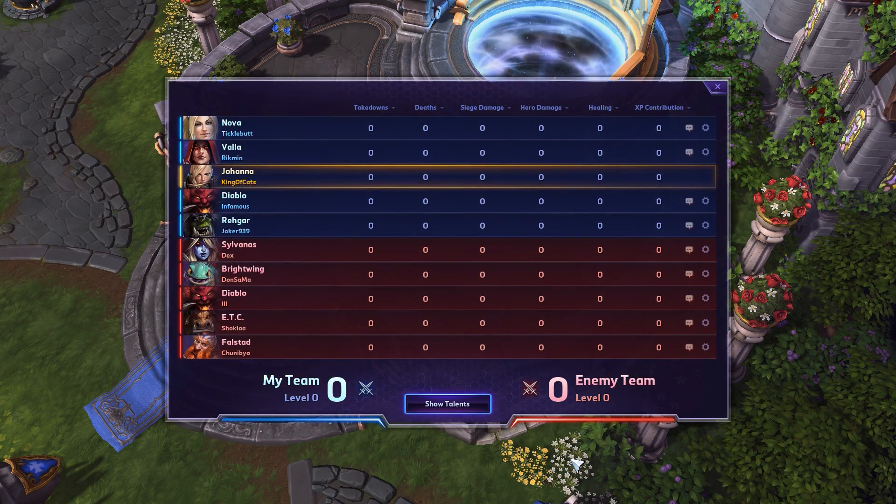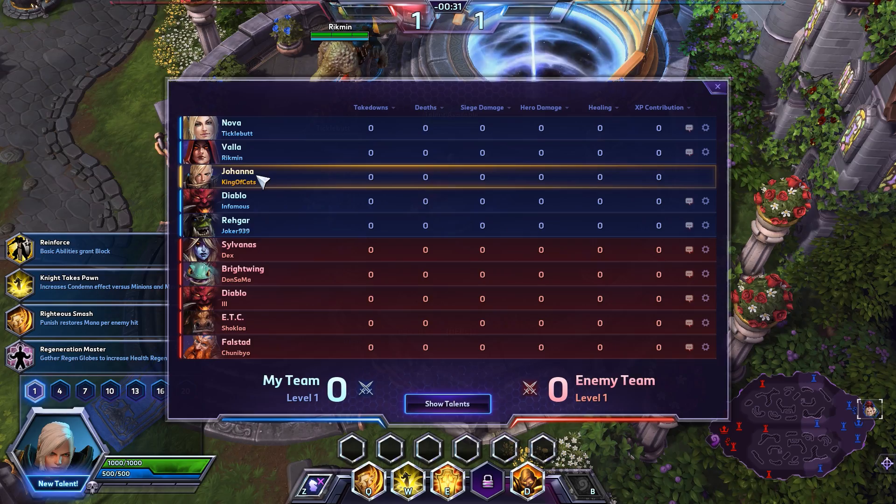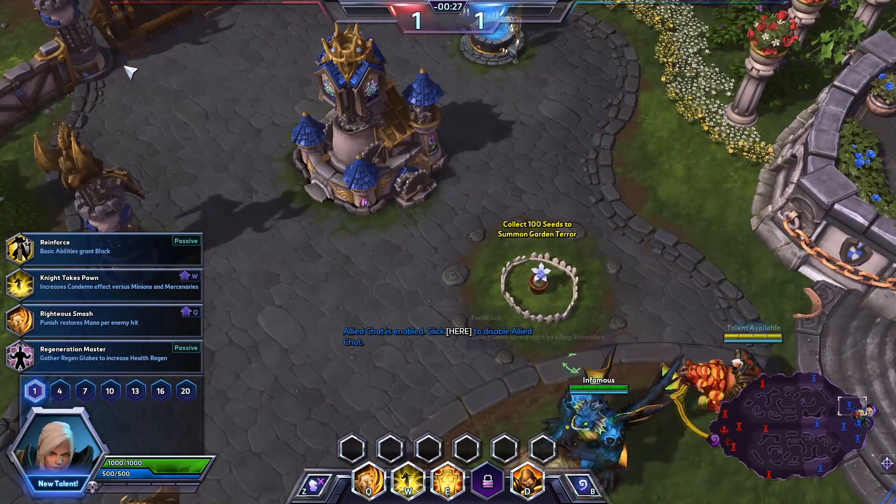Welcome to the Garden of Terror. Enemy team: Sylvanas, Brightwing, Diablo, ETC, and Falcet. Friendly team: Rhaegar, Diablo, Volanova, and Johanna. I'm going to head to the top lane, and those Diablo heads there — there we go.